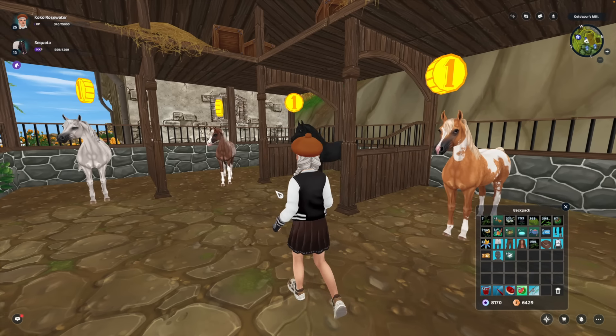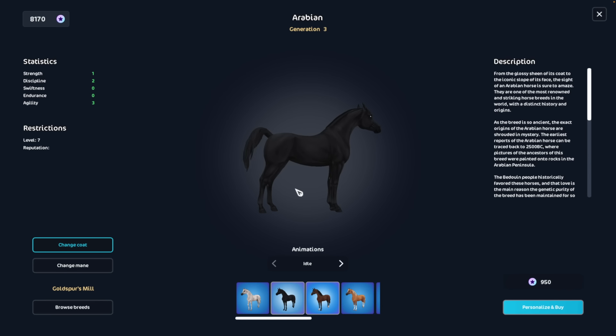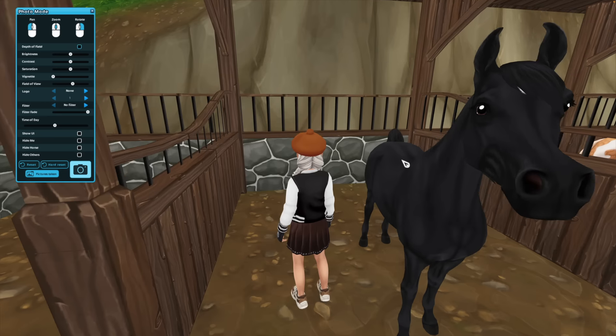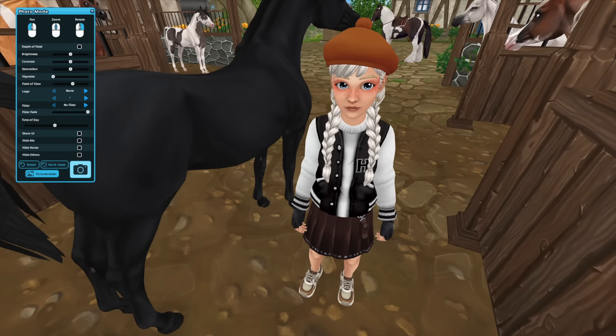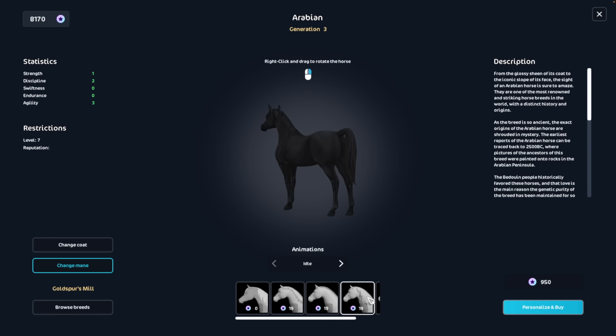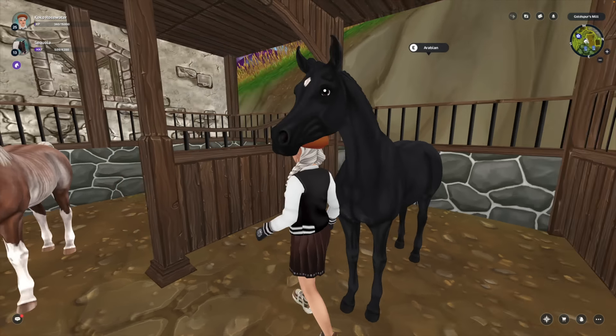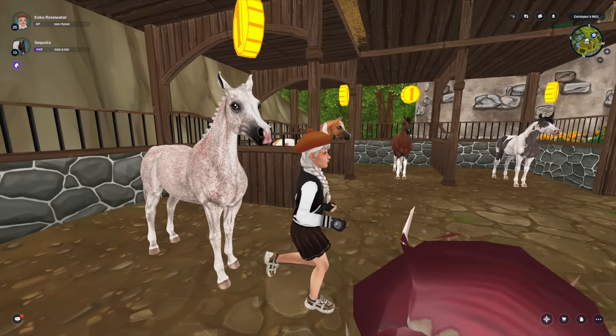I'm a huge fan of the Arabians — I have pretty much all of them in my home stable. Most of the black horses in Star Stable honestly don't impress me; they have a weird purple undertone. But this one I actually really like. I thought it was boring at first because it didn't have any markings, but if you put it in braids it has this cute star marking on the forehead. I think it's super nice — this would be the best emo horse. It is 916 Star Coins, which is the downside.